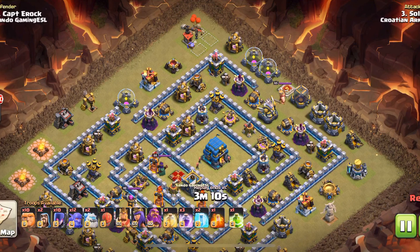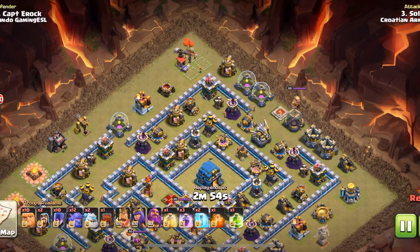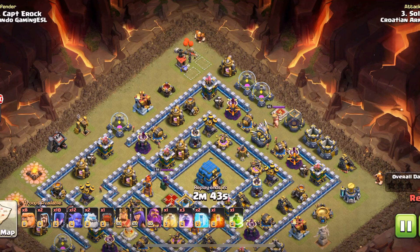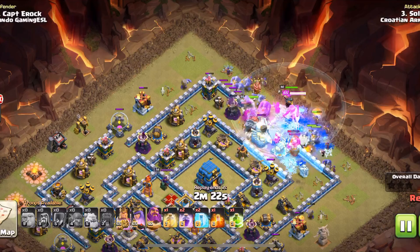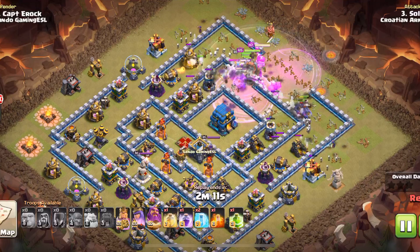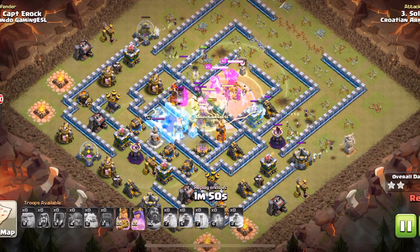Here we go — an anti-two style base from Captain Erock, and I'm going to go in at times two because it is spam bowlers and witches. Say what you want about spam bowlers and witches — it is really strong against anti-twos. This guy didn't just spam them in a line; he did cut funnels. I could care less if anybody's spamming, if you're getting triples that's all that really matters. Here he comes making that push to the town hall, and he's got the jump spell to let them out the back of the town hall compartment.